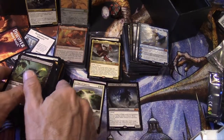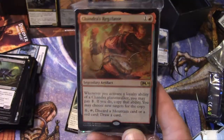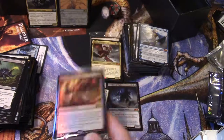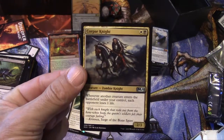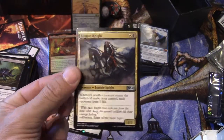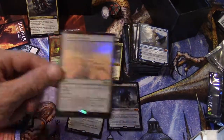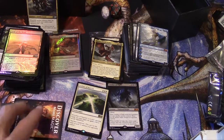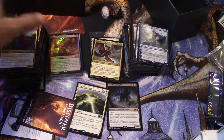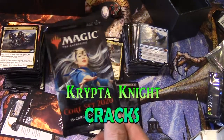This bundle box is kind of cool. Did not get Chandra — didn't get the mythic one, did get the uncommon one. Got a couple of those 2/3 Corpse Knights, foil Field of the Dead, and lots of foils — definitely noticed there are a lot more foils in Core Set 2020. Glad you got to watch me open up some packs of M20. Tune in next time to see what I'll be doing!